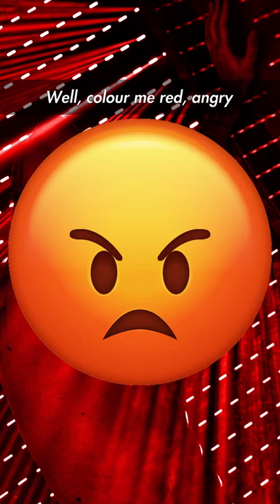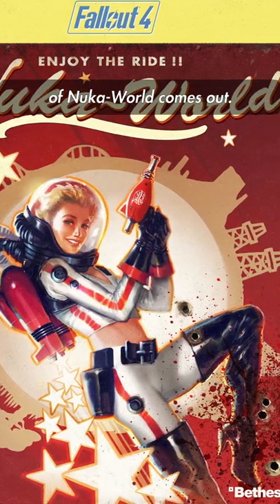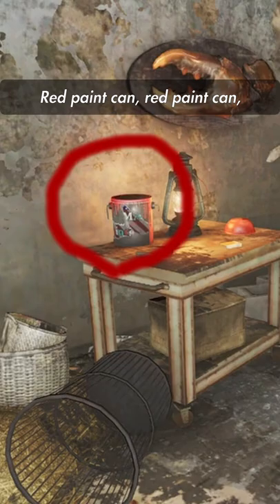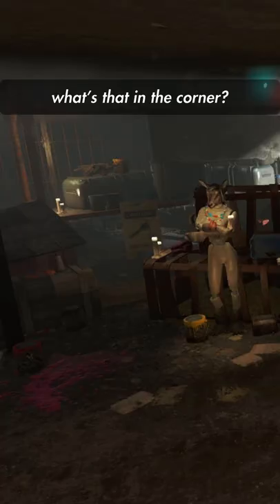Well, color me red — angry, that is. When the release of Nuka World comes out, go to Nuka Town backstage and the whole place is filled with red paint cans. What's that in the corner? Another red paint can. It's time to grow up, Bethesda.